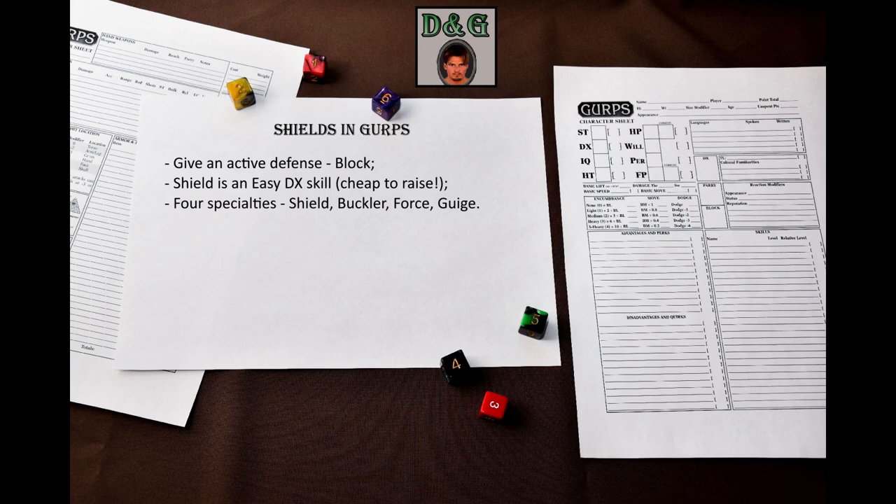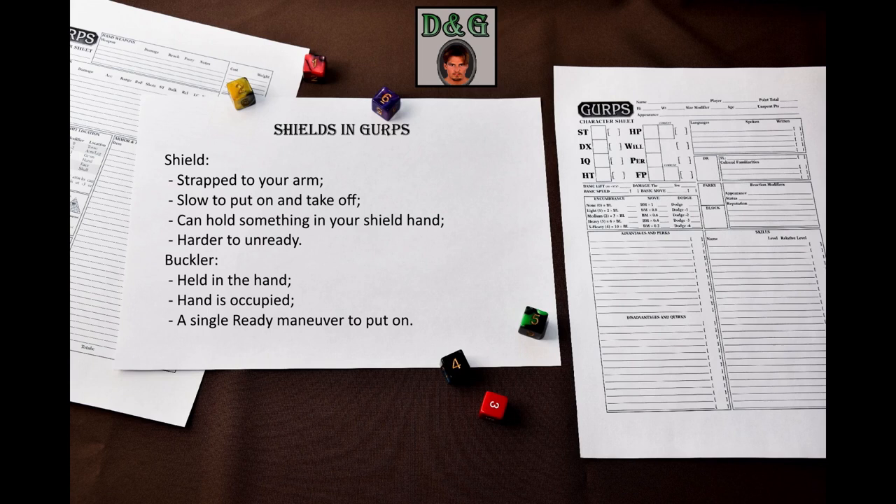What's the difference? Shields used with the Shield specialty of the shield skill – and yes, I know this might get confusing – are held in place with straps. They are slow to put on and take off, but you can also hold something in your shield hand. Also, your shield is harder to unready.